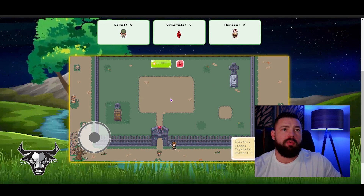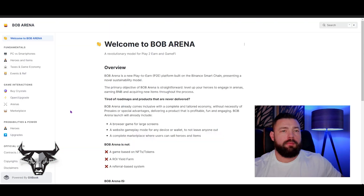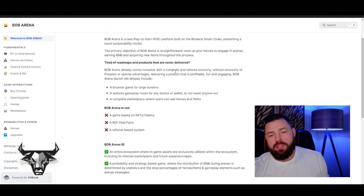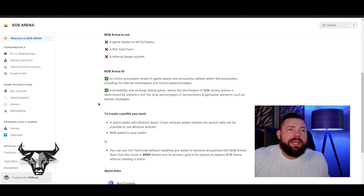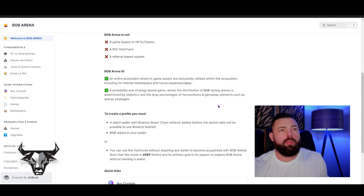Let's jump over to the white paper because this will be a lot more fun if you understand how it's going to work. It's a play-to-earn game on the Binance Smart Chain — just a good way to earn some BNB. Bob Arena is not a game based on NFTs or tokens, it's not an ROI yield farm, and it's not a referral-based system. It's an entire ecosystem they're planning to build out, and it's a probability strategy-based game where BNB distribution is determined by the statistics and drop percentages of heroes, items, and arena strategies.